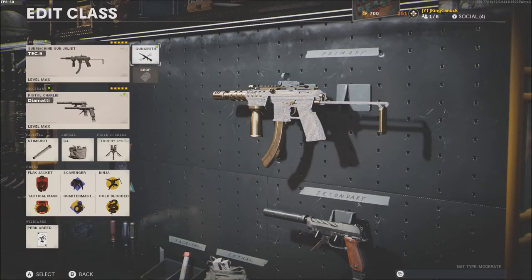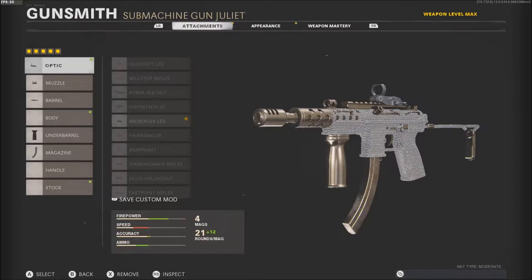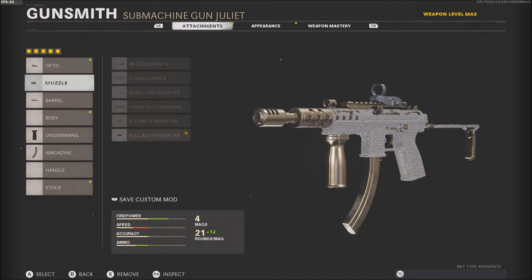The class setup I use for this is the Microflex LED, the full auto repeater — which is a must — the reinforced heavy (it's either that or task force barrel, personal preference to be honest), the foregrip, and the 33 round fast mag. You could use a 39 round mag, but the 33 round fast mag is better for the reload speed.